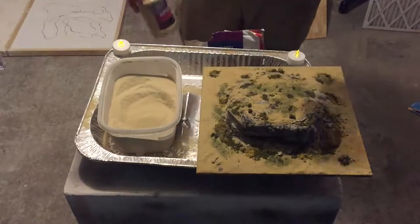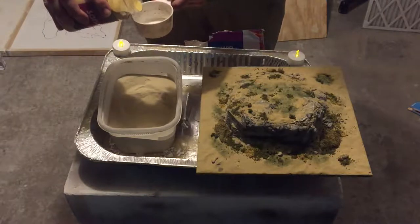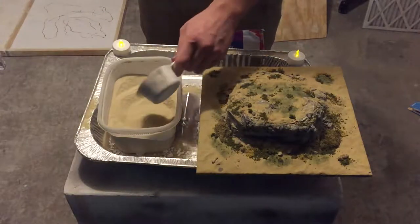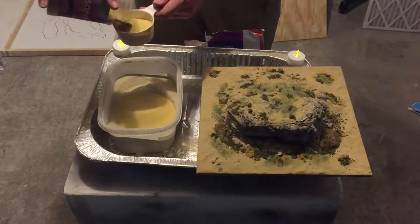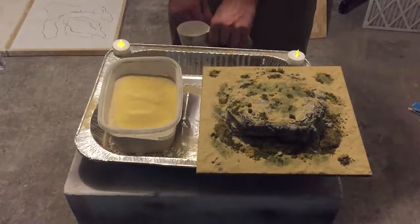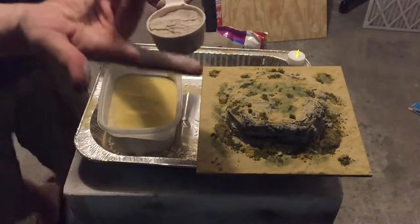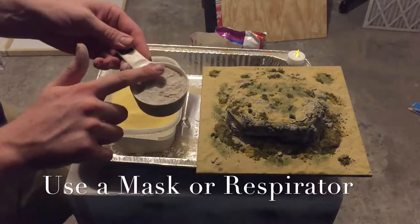So take your sand and get a cup. You don't need to be too precise, but I'm doing it. For this board I'm whipping up a huge batch — as you can already see I've used a couple of these containers already. I'm doing about two to 0.8 parts sand to sanded grout. As you can see, it's powdery and it gets everywhere.